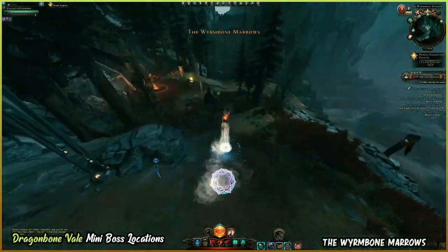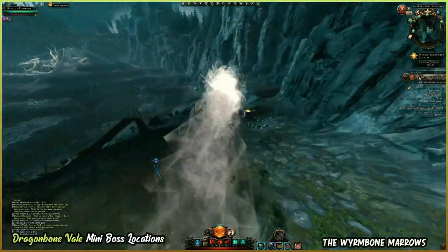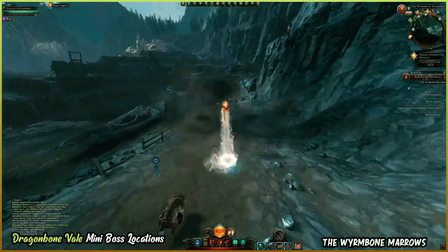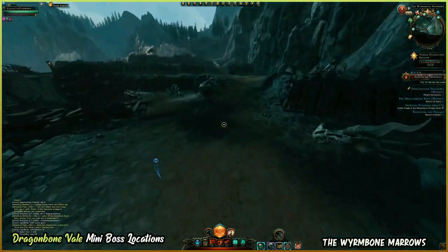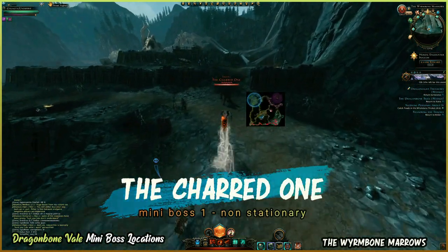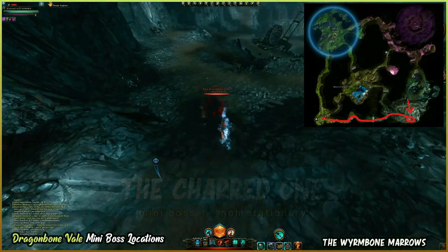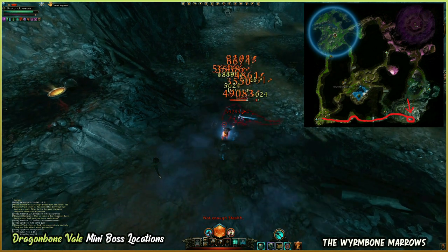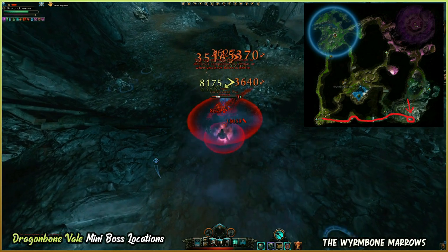Our first stop will be the Wyrmbone Marrows area. Here is the spawn location for the Charred One, our first miniboss in this area, and a moving boss at that. He will spawn here, but move back and forth on a predetermined path, which I will show you as we go to our second miniboss in a minute.